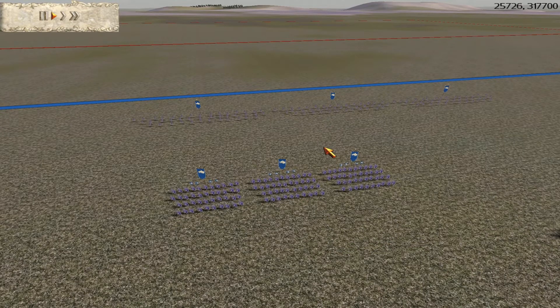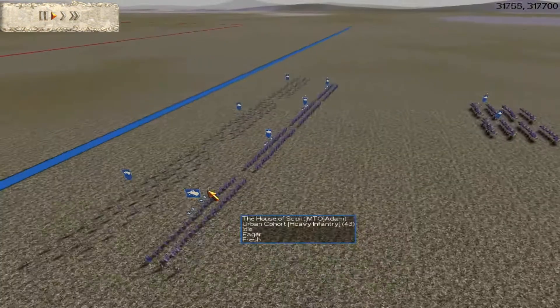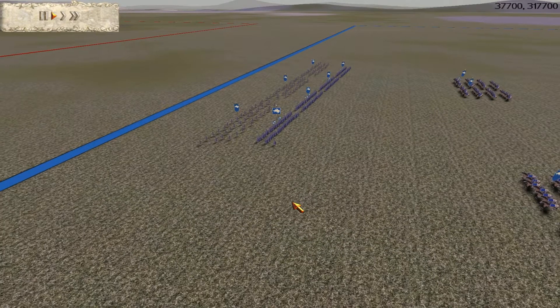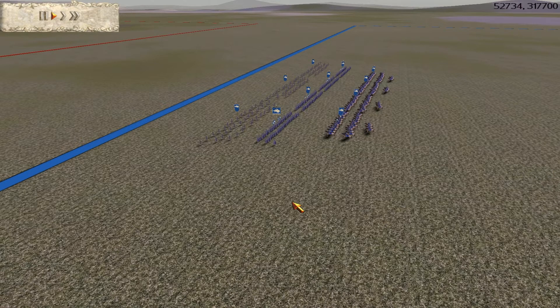I'm playing as the Scipii Romans, or the Blue Romans, and my opponent is playing as the Red Romans, or the Julii Romans. Definitely an interesting fight. I always like Rome vs. Rome fights because it tends to be on even ground. This was a 10k CWB match, meaning on these lower fun games, you generally have to devote the majority of your money to something in order to have an advantage. You can devote that to your bow component, your infantry component, or even your cavalry component, but you need to devote your money to something in order to get a huge advantage.